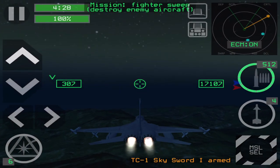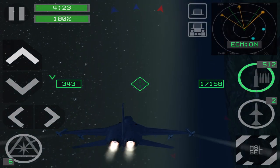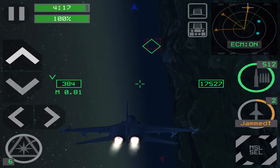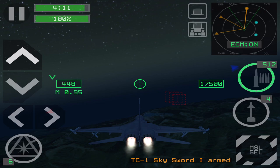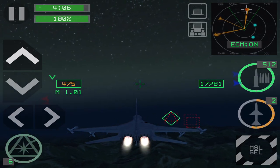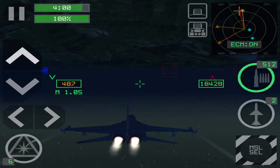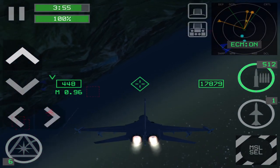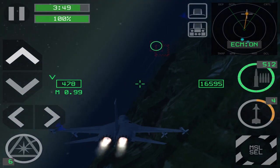Welcome to the final part of this review — a fighter sweep mission, an air-to-air review. We have some fighters spotted at 2 o'clock. We're loaded with two TC-1 and TC-2 Sky Sword 1 and 2 missiles — heat-seeking and active radar guided respectively. We're launching at sonic speed to get as much energy on the missile as possible. These are Chinese J-11D flankers. I swipe diagonally right to use a barrel roll maneuver to evade his missile — and I launched my missile and he's dead. Kill number one.